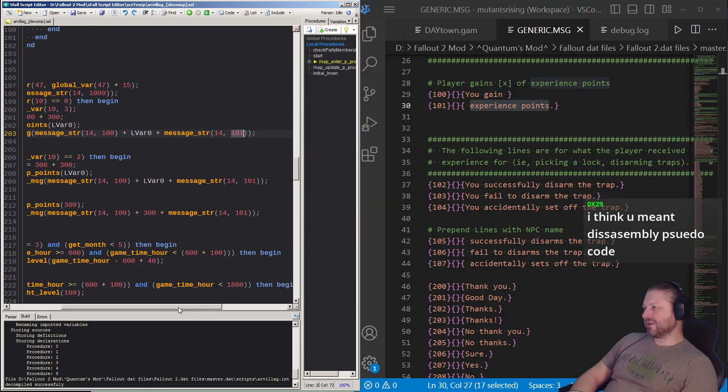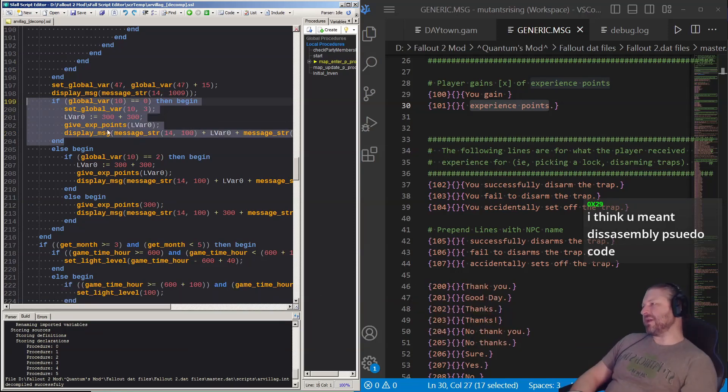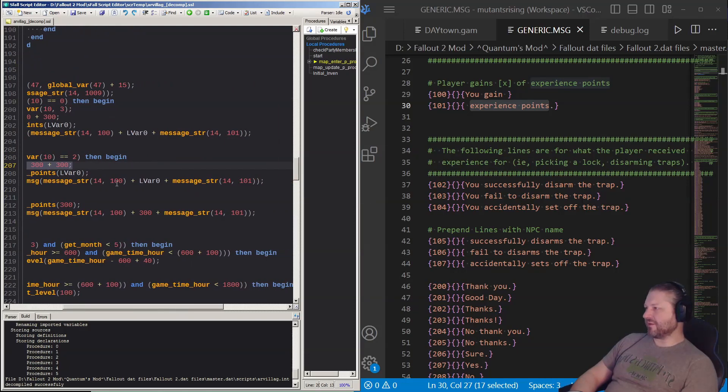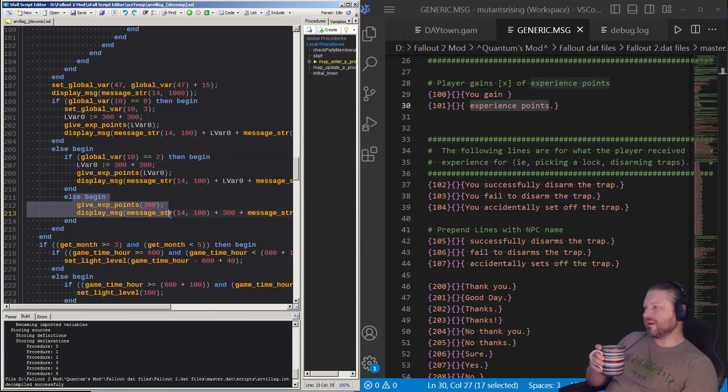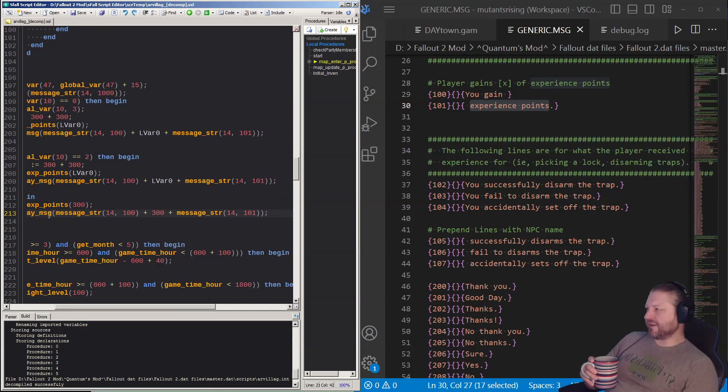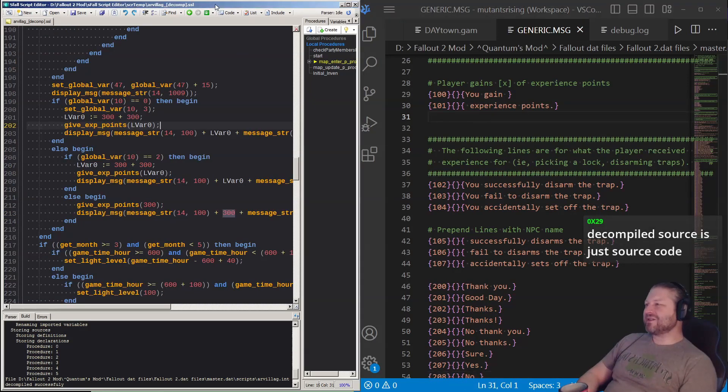This is actually for exiting the vault. If GVAR 10 equals zero you get 600 XP, same message strings 100 and 101. If it equals two you also get 600 XP. If it's one — which I don't know exactly how you'd get — possibly for beating up Cameron. If it's anything else, it gets set to three and you get 300 XP. The message is still string 14 line 100 and line 101 either way.